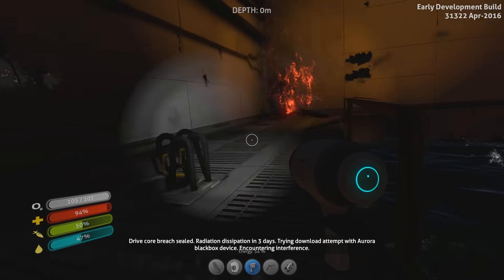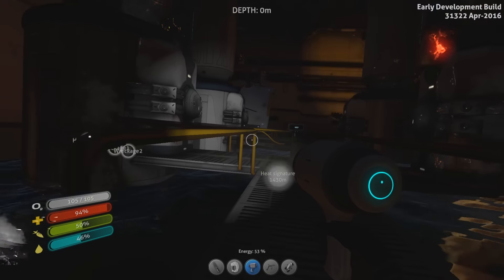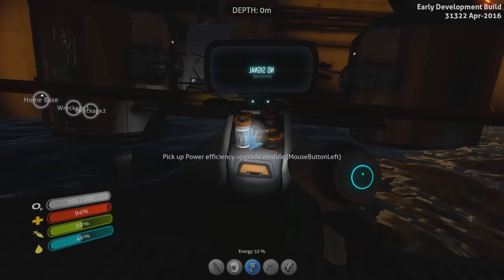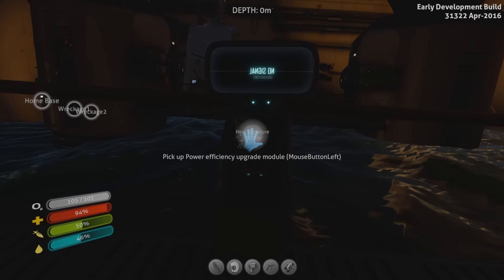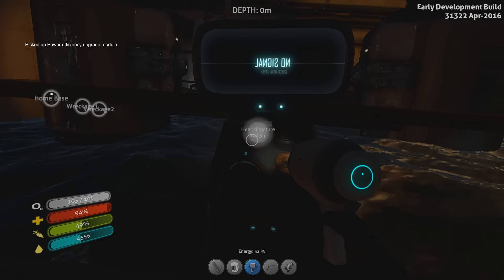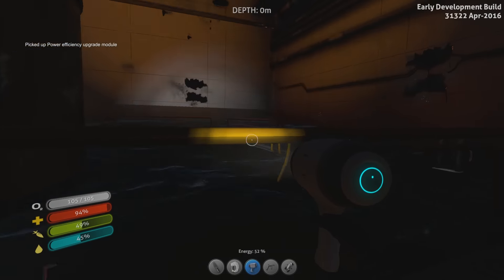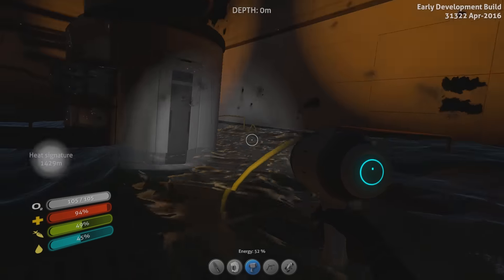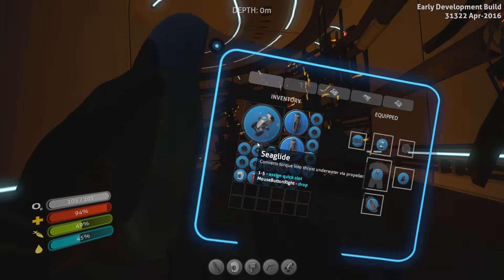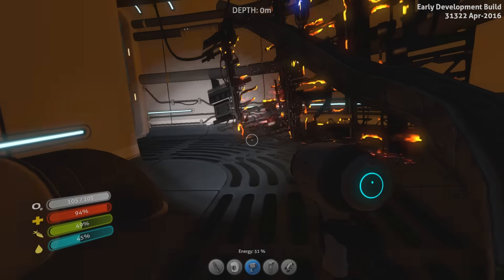Attention — high energy particle containment field restored. Auto decontamination sequence initiated. Aquatic radiation levels are estimated to return to safe levels in T-minus three days, ten hours. Okay, so it's going to start decontaminating the area. Very cool, which means now we have to think about what to do next.